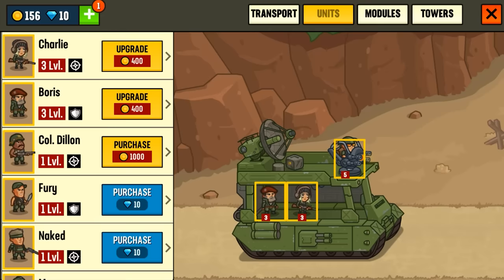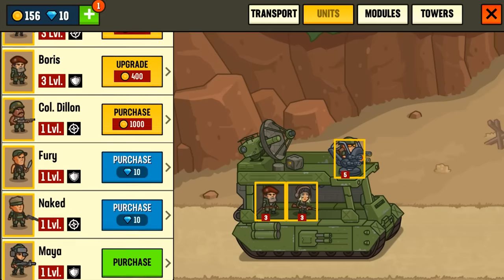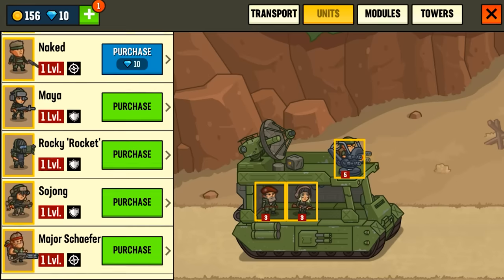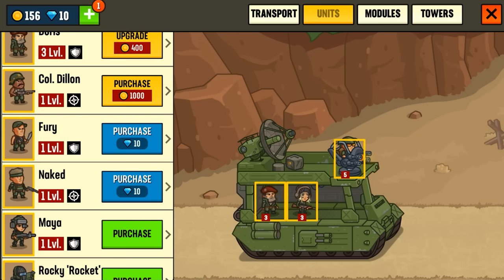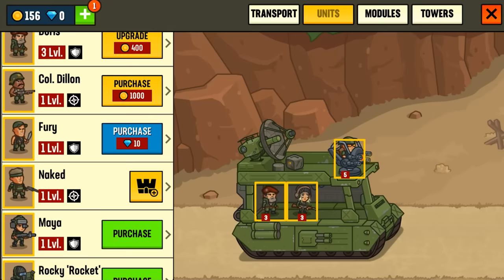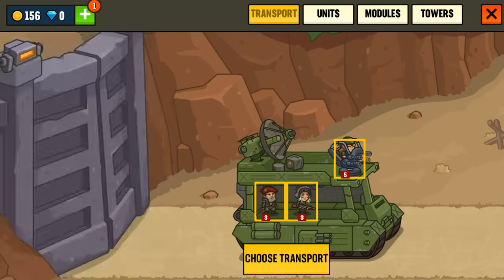Let's get Colonel Dylan in here. Now we need a thousand gold to get Colonel Dylan, but we do have 10 of the premium currency and we have a whole lot of guys. So we're left between a dude with a knife — that's not a knife, this is a knife — and Naked. These guys are upgraded, so we need to wait till we can get more spots.